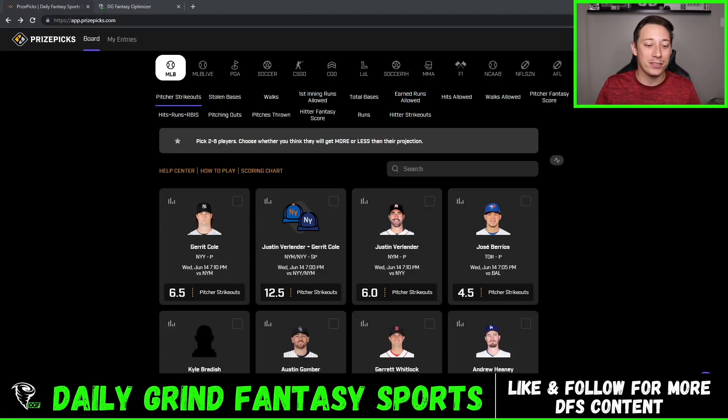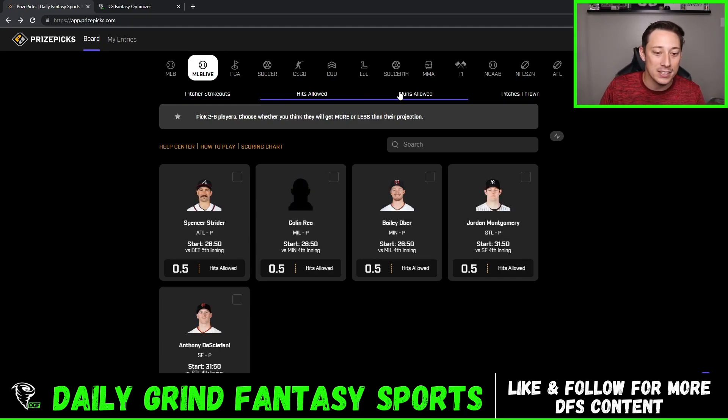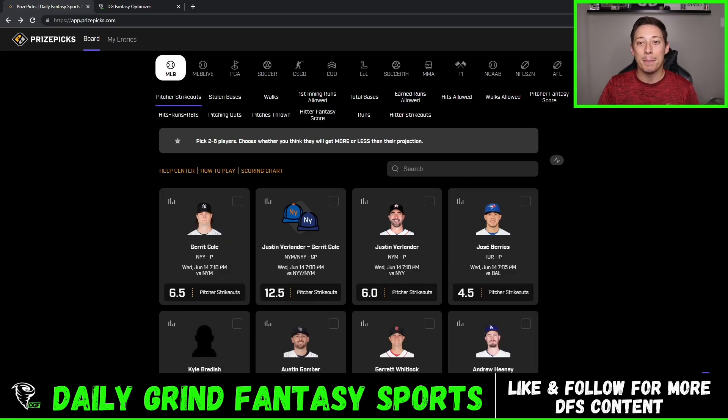Now that we've gone over the slip types and the payouts, let's talk about the props that are offered on Prize Picks when it comes to MLB. We have this MLB tab that has literally all these different categories: pitcher strikeouts, walks, total bases, hits allowed, earned runs, hitter strikeouts, pitches thrown, pitching outs — a bunch of different options, which is amazing because we love to have more options when we're betting. They also have MLB Live, where it's usually about the first inning, one through two or one through three innings, with different props like hits allowed, runs allowed, pitches thrown, and everything like that. So there's another option in MLB betting on Prize Picks.